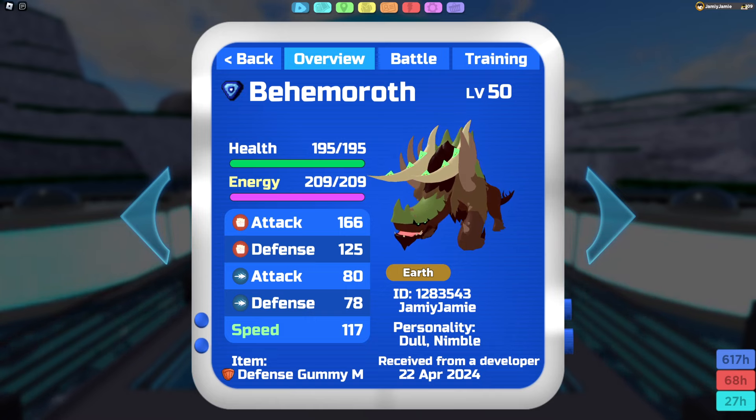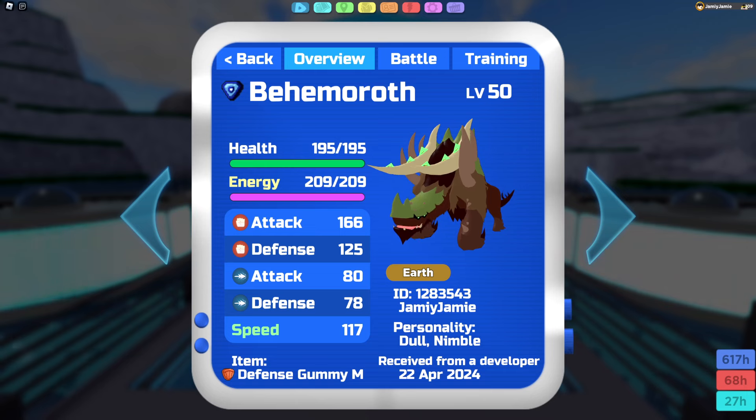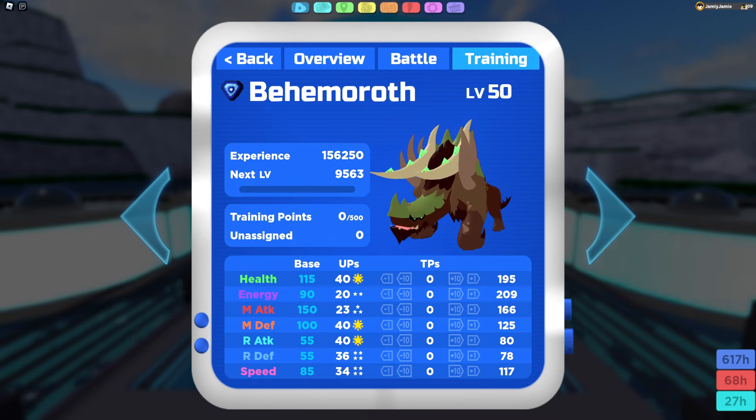We resist only toxic, and then we're immune to electric on top of that. Offensively we can hit fire, electric, metal, and toxic type Lumions, all for super effective STAB damage.